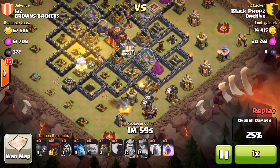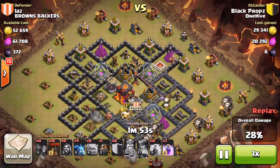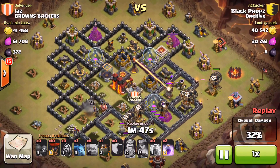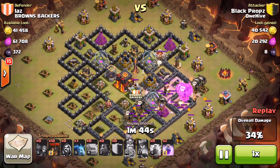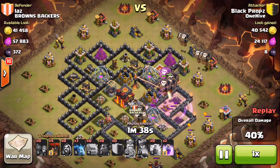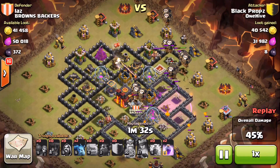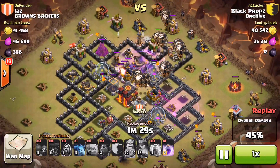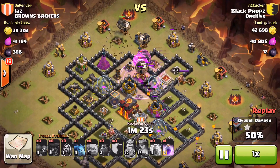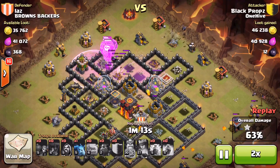He's got two lava hounds — one in the CC and one more in the bag — and about 20 balloons to deal with the rest of the base. He starts targeting the defenses as he sends those lava hounds in. That single inferno busts the lava hound pretty quick, but he smartly uses a rage to get into the air defense and to supercharge those pups. Then from the other side he sends the next lava hound and more balloons, keeping them moving in a counterclockwise motion. The balloons from the first side are already backing up the new group — nice job sending a pair up to that archer tower to cut down on travel time.